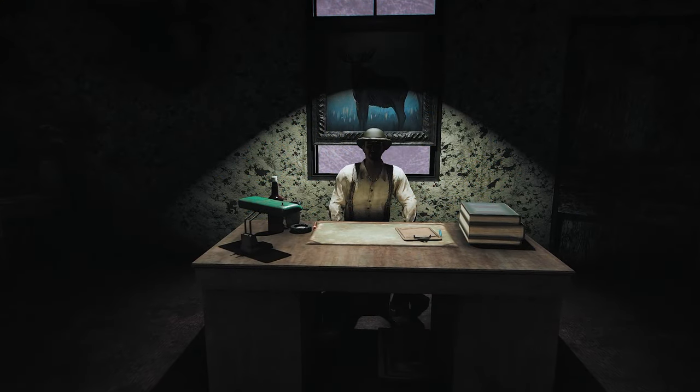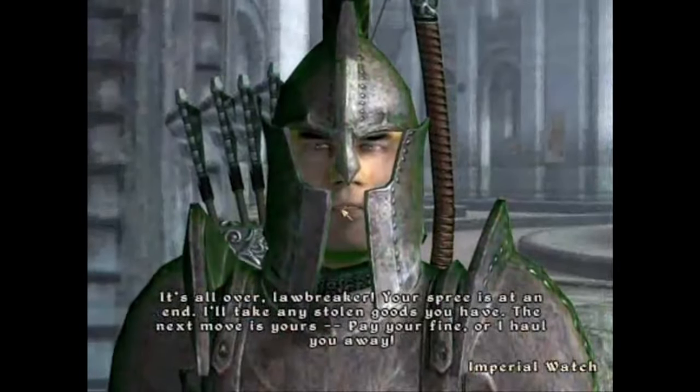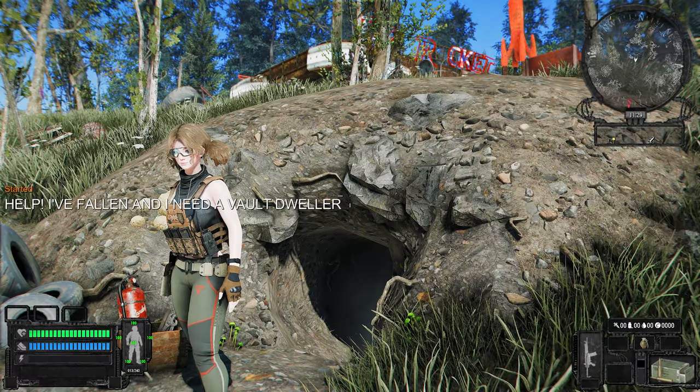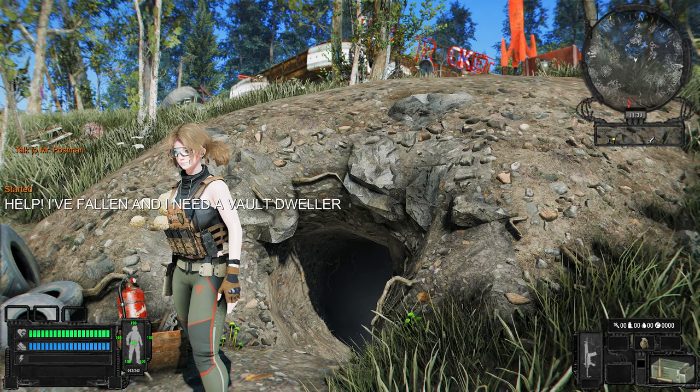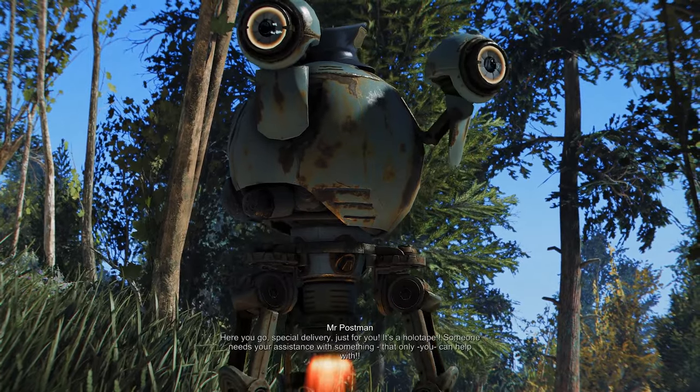This quest mod features the renowned voice actor Wes Johnson as the voice of the main character, and is created by the Sim Settlements team, Otolino, and the Concord Stories team. The quest begins when you enter and exit any building, and a Mr. Handy wearing a police hat approaches the player to start the quest.